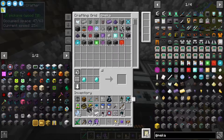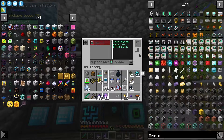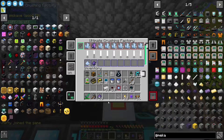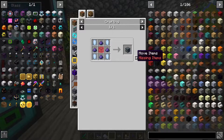So this guy is going to go right there. Does he still have the speed upgrades? He does. Now I should just be able to chuck the rest of these guys in, click on auto sort — and I mean there you have it. It's doing the thing.